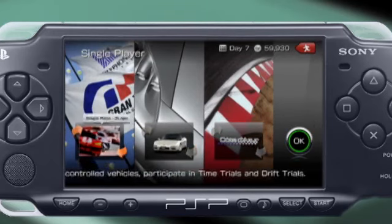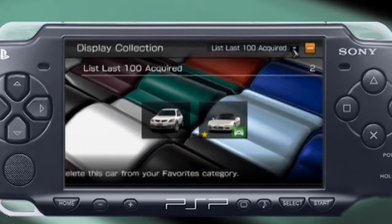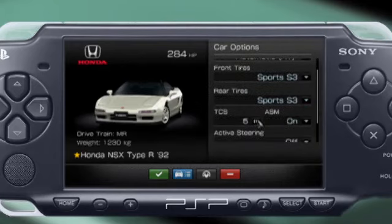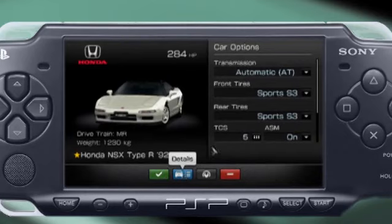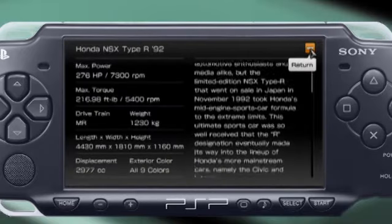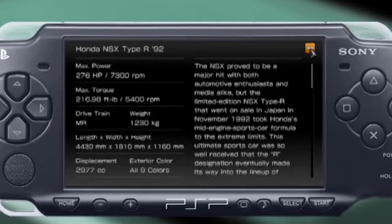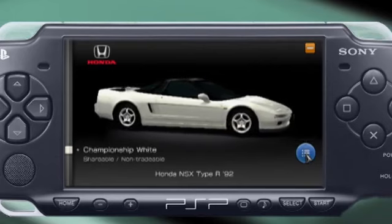It looks like it's pretty much: choose your cars and race or drift. Let's set your tires — what are your tire options? Normal, sports, and racing. So there you go — tire trades for the PSP. Looking at the car details: it's shareable but you can't trade it. There's a bunch of crazy information about the Honda NSX Type R '92. There were three shades of white to choose from — because that's Gran Turismo. Championship white? Totally the best white.